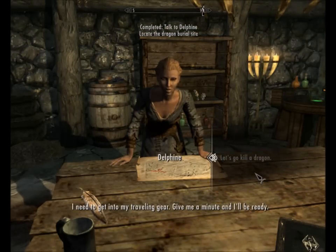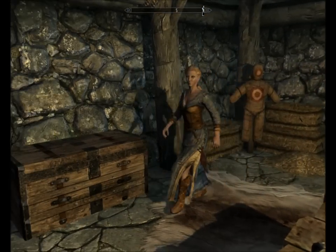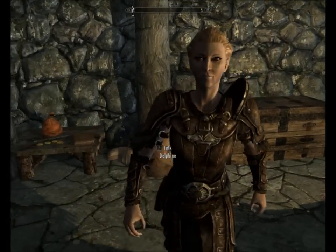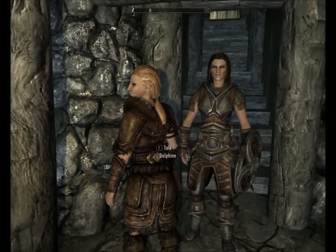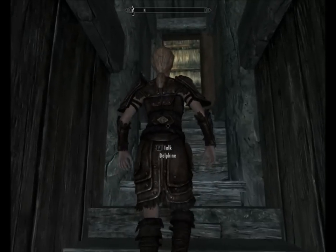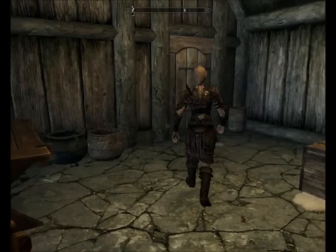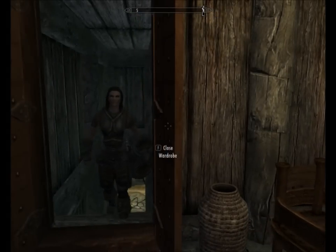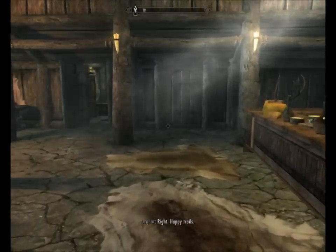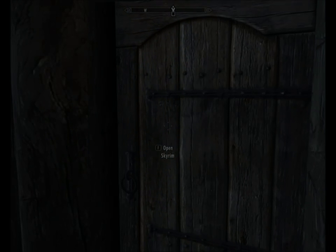Let's go kill a dragon. 'I need to get into my travelling gear - give me a minute and I'll be ready.' I wonder what our travelling gear looks like, Lydia - I hope it's not another barmaid outfit. Let's get on the road to Kynesgrove. Just add a hood and that's exactly what you looked like before. Come on Lydia, move out of the way for the old woman - we're trying to get to Kynesgrove to kill a dragon. People are not going to wonder - she walked in looking like a bartender and she's going to walk out dressed like that. I think people are going to get suspicious.